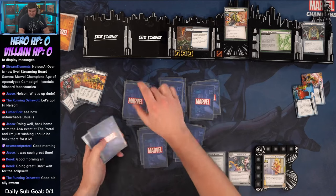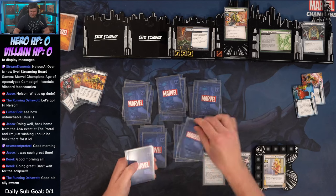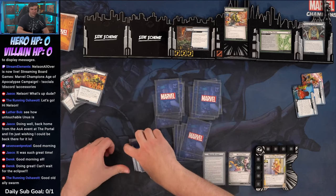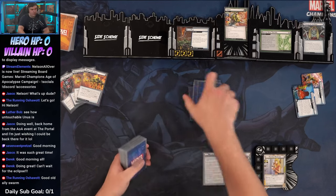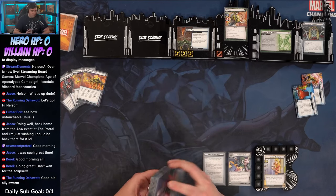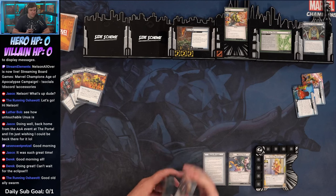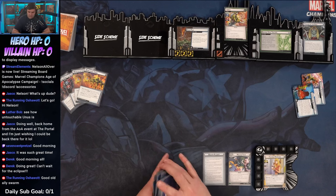We're at 41 cards — good old ally swarm. With Magic being able to play cards for less, I think it'll be nice. I didn't run Strength in Numbers or anything like that; there's already a lot of card draw in here, so I'm hoping that works.